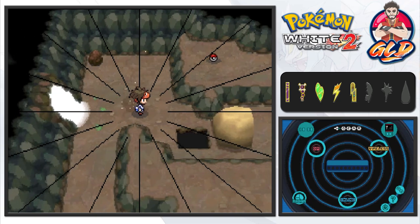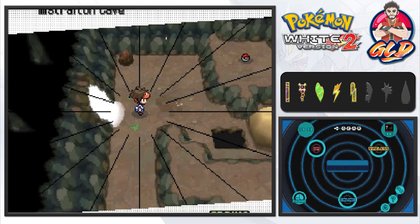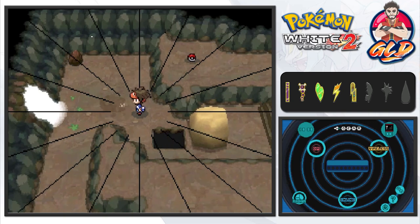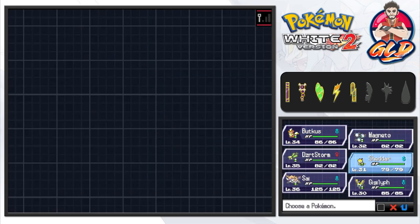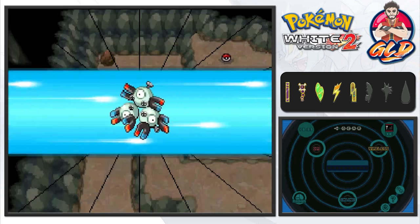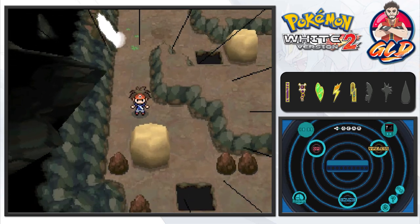Do you guys see these lines? Something's going on right here - I'm not liking that. Okay this is odd. I think this emulator hasn't really done anything, so let's just go ahead and use Flash. Technically that was supposed to be the darkness, and I'm probably going to have to fix that a little bit later. But here we are in the Mistralton Cave.